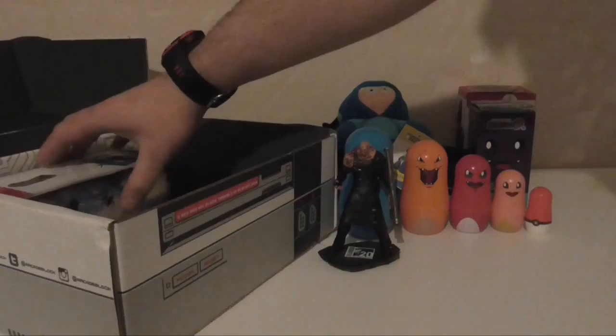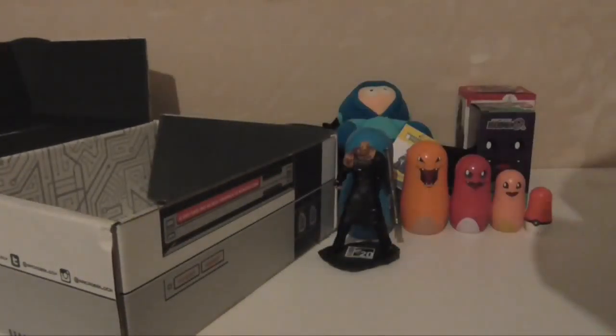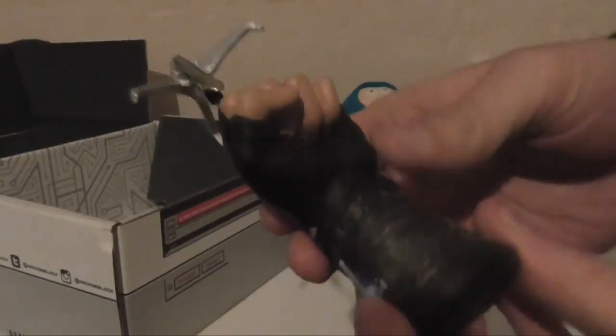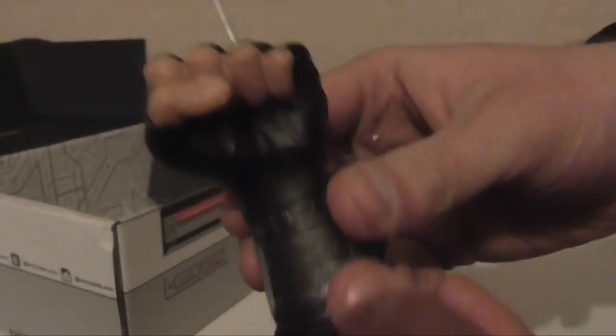That makes up for all the disappointment. The last thing in the box is a grapple hook memo clip. It's really secure in there and now I've got little bits of foam everywhere. The memo clip is just a big old fist with a clip on it - that's quite cool, I'll probably use that.